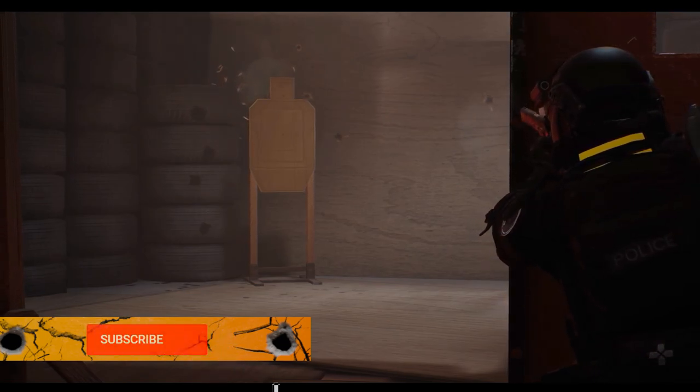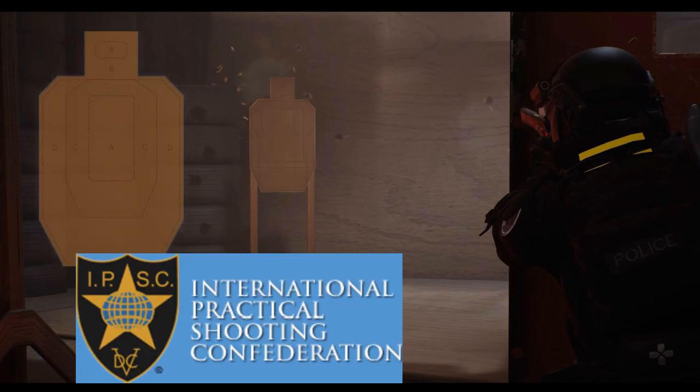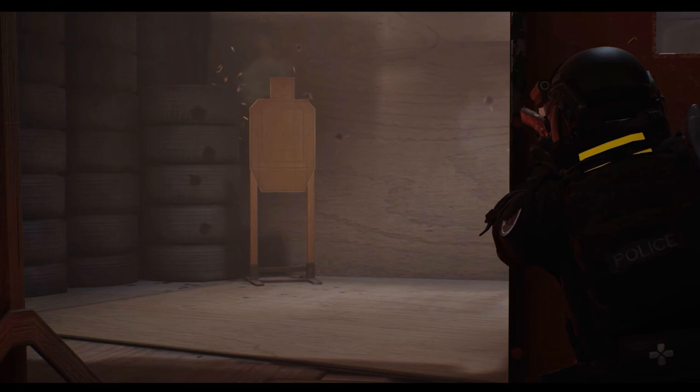In the next scene, an officer engages a target with a pistol inside of a shoot house. The shoot house itself looks very realistic — it's got rubber tires behind a target stand. Interestingly, on that target, we have what appears to be an IPSC target, which is absolutely the standard for most SWAT teams and professional military organizations, and completely realistic in this scenario.